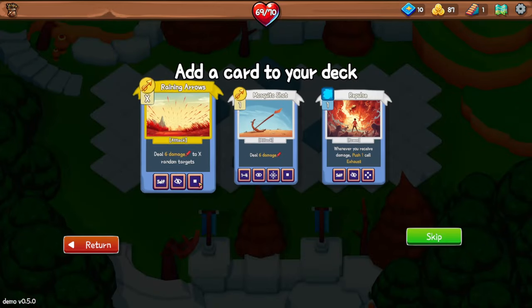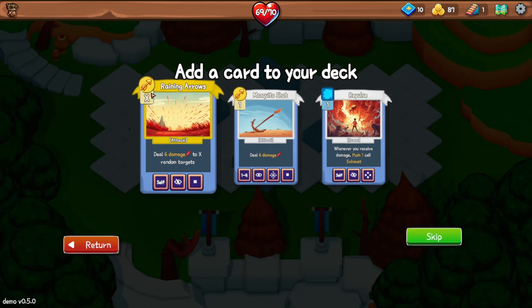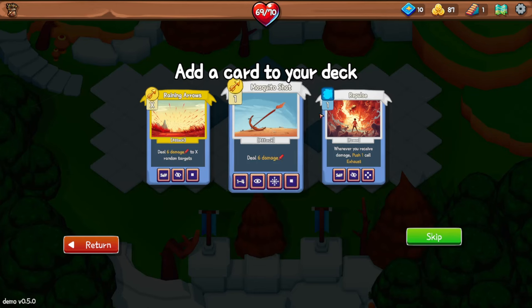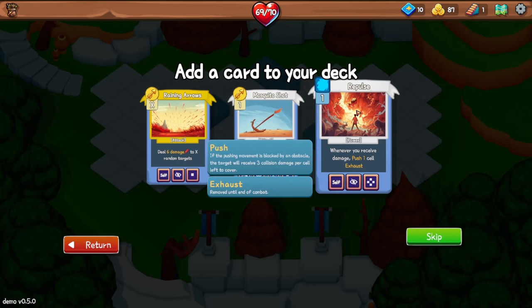37 gold and a card reward. 'Deal six damage to X random targets' depending on how many arrows I have — similar to Slay the Spire's X energy cards. I already have two of those. Or Repulse: whenever you receive damage, push one cell. So if an enemy hits me, I'll push them away. Sounds interesting.